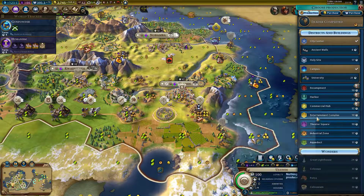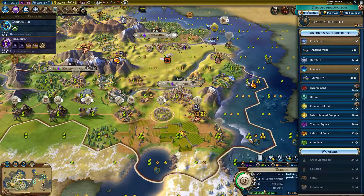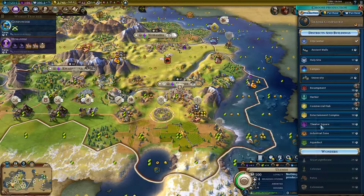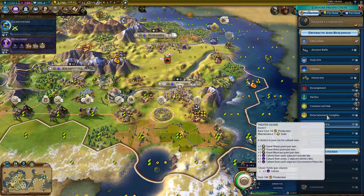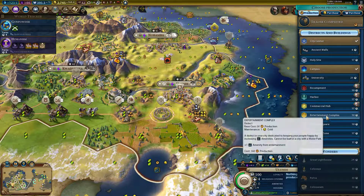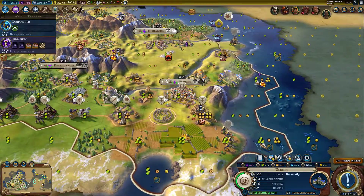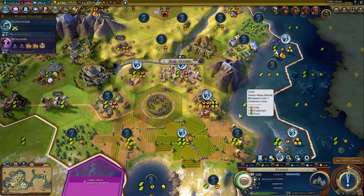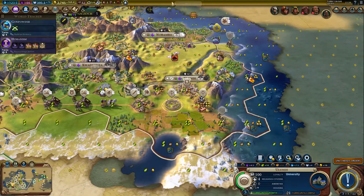You have lots of housing. University would be good, but it's 21 turns. Maybe we should just start on it — the city should grow. Production over here is not that bad, they just need to grow a little bit. There's a bind here and so on. I'm sure it will not be 21 turns at the end.